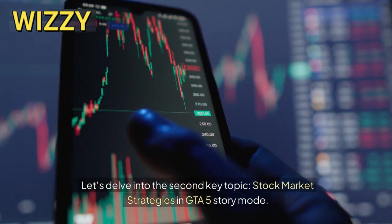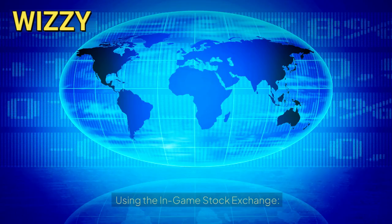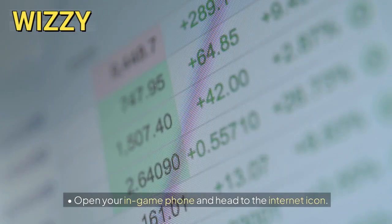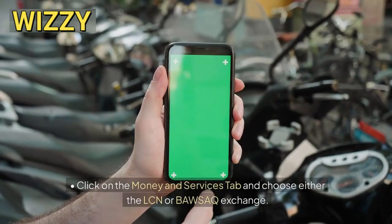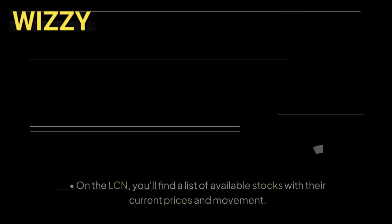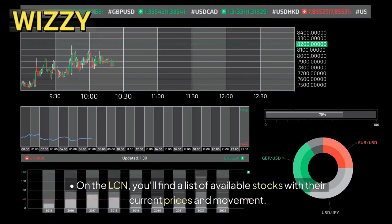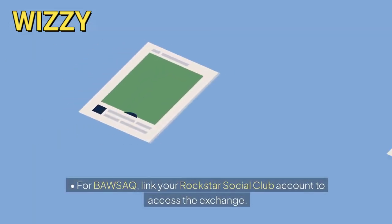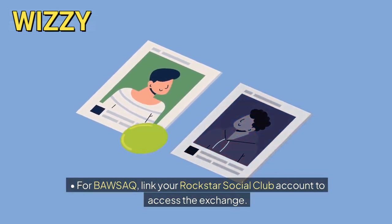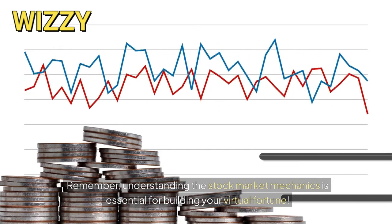Let's delve into the second key topic: stock market strategies in GTA 5 story mode. Open your in-game phone and head to the internet icon. Click on the Money and Services tab and choose either the LCN or Borsak exchange. On the LCN you'll find a list of available stocks with their current prices and movement. For Borsak, link your Rockstar Social Club account to access the exchange. Understanding the stock market mechanics is essential for building your virtual fortune.